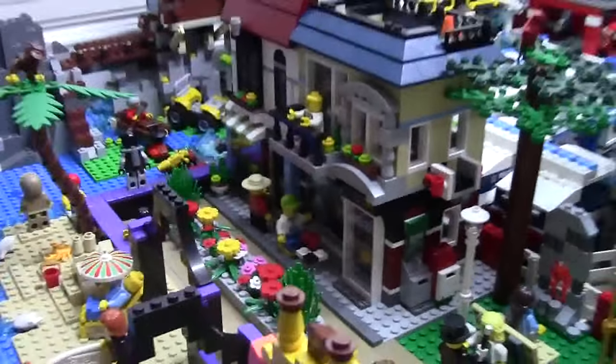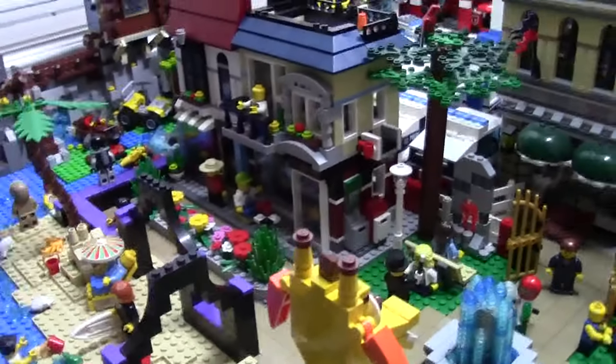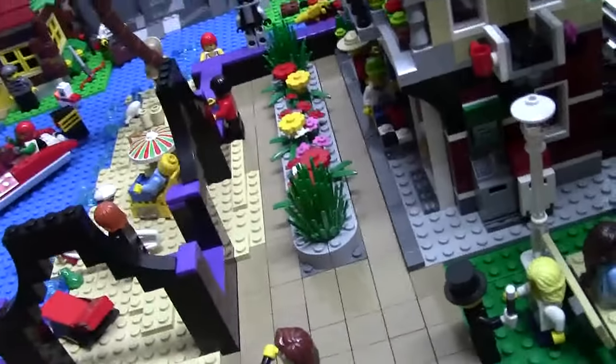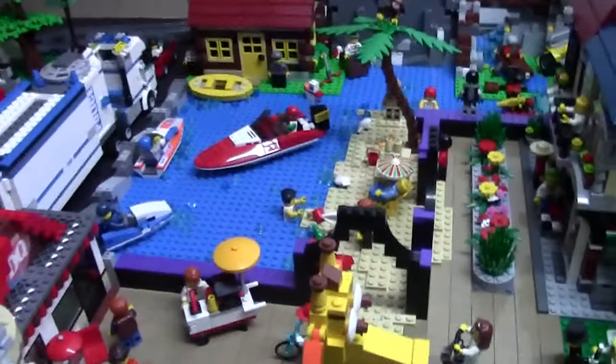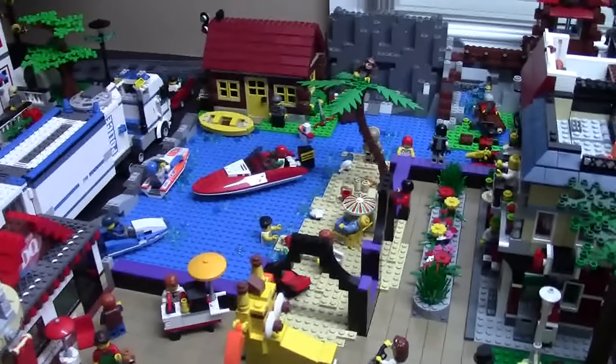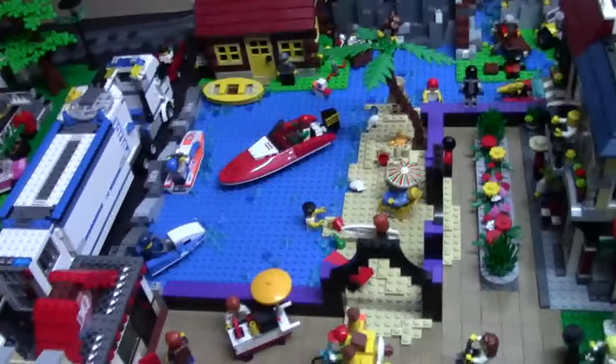Here we have a little magic show going on, and ladies enjoying the fire. Two of my other favorite buildings in the city are the bike shop and cafe set — I love these buildings and they're looking out over the water. There's also a little strip here with some flowers.